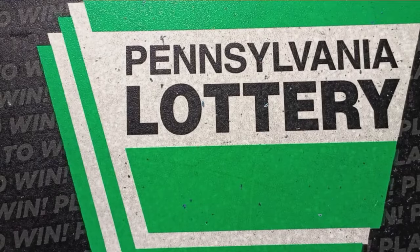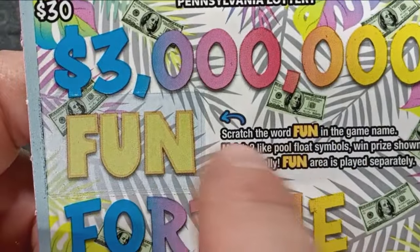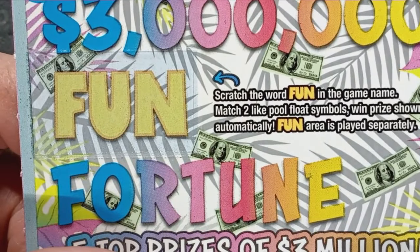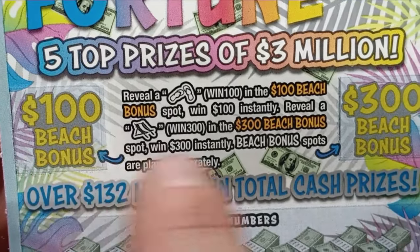Ticket 1, no good. On to ticket 2 — the 3 Million Fun Fortune, black box 29. On this one, we're looking for a match on the fun fortune bonus up top. If we see two matching pool float symbols, we win the prize shown. Down the bottom, we're looking for some flip-flops — that gets us 100 bucks right there.